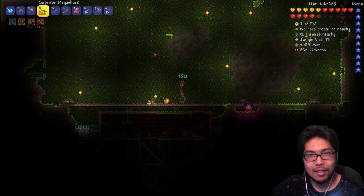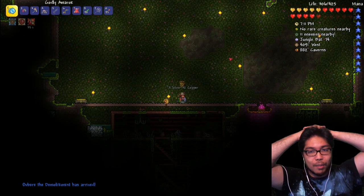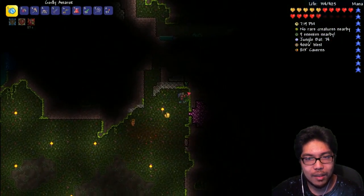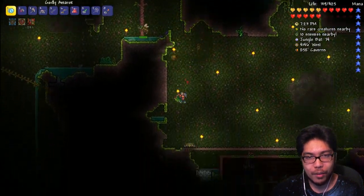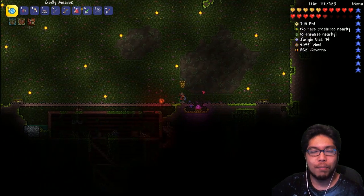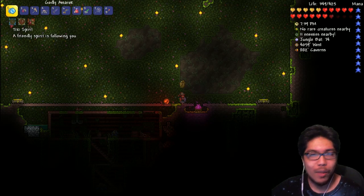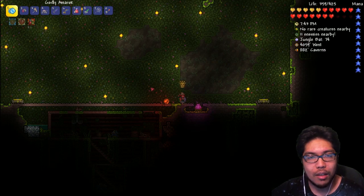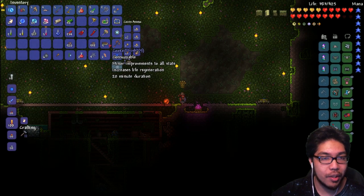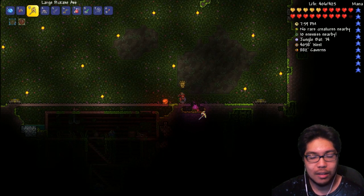Alright, Plantera you're going down! The Demolitionist has arrived. I'm going to wait till I heal first and the potion cooldown runs off. Wouldn't it be amazing to have like C4 in this game? Something where you can activate an explosion whenever you want. Like, put a hundred C4s right here, lure the boss over there, and boom — destroy him all at once. Is that even a strategy? Alright, we got 8 seconds left — we're almost healed. We should have made a campfire here.